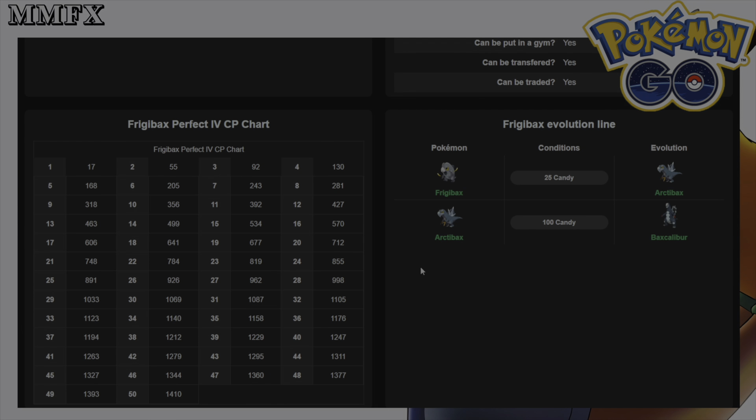These moves do change with its evolution. To evolve from Frigibax to Arctibax you're looking at 25 candy, and then Arctibax to Baxcalibur is 100 candy. So for a pseudo-legendary, 125 candy total to fully evolve is a big win. Recently no pseudo has required 400 candy, though there probably will be one soon — I did think this would be the one, but it's not, which I'm really happy about.